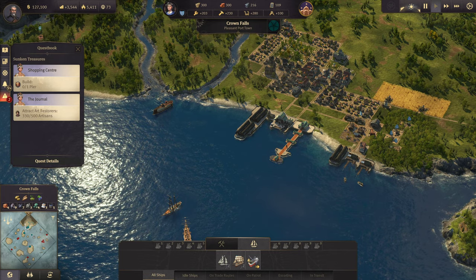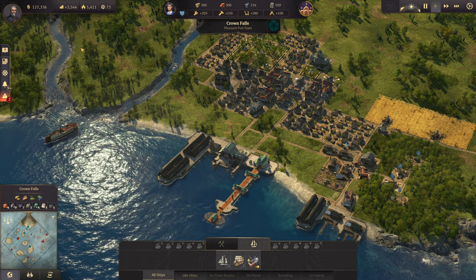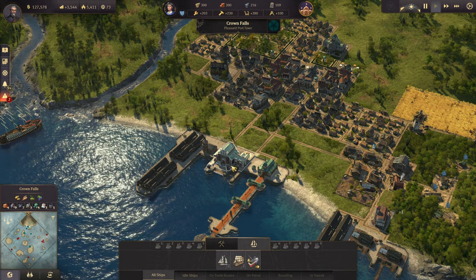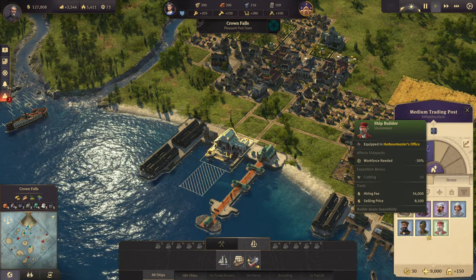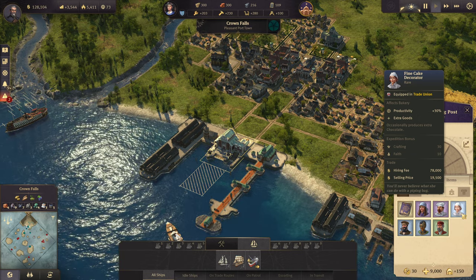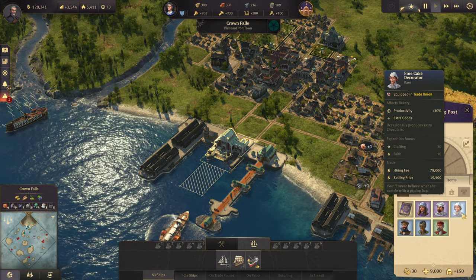Hey everyone, welcome back in. I have been busy re-rolling at Eli to try to find some specialists, and I found some good ones. We got the Fine Cake Decorator, which produces chocolate from the bakery and increases the bakery productivity by 30%. She is lovely.